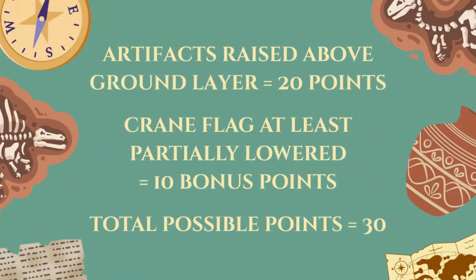You score 20 points for raising the artifact above the ground layer. An additional 10 bonus points can be scored for raising the artifacts until the blue flag on the crane's tip is partially lowered.